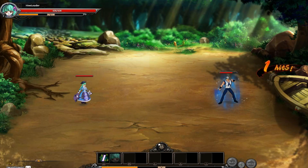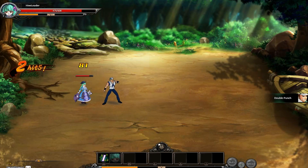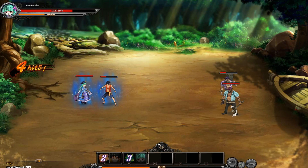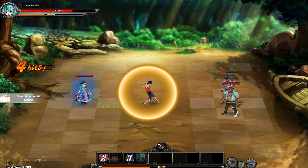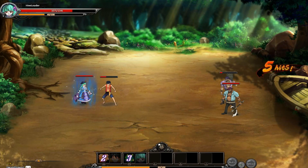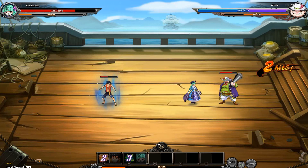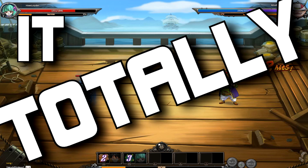You'll be introduced to combat pretty early on — surprise, surprise — it pretty much plays itself. The only part that doesn't are your special skills. Each of your characters has a skill to use, activated by hitting Q, W, E, R, or T. For these skills, you can either target a particular enemy or just let it attack randomly. Once you use it, it goes on cooldown. Other than that, combat plays itself. It totally sucks.